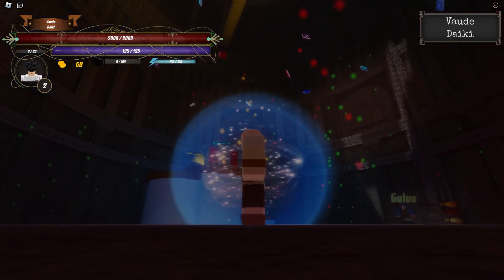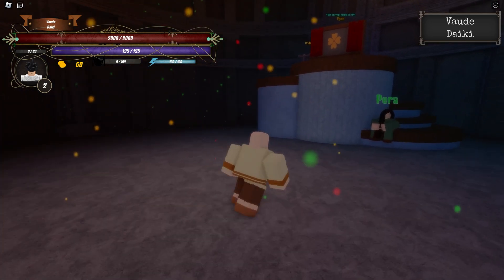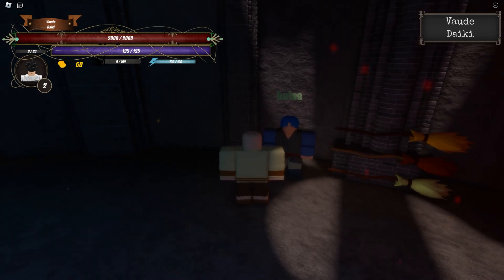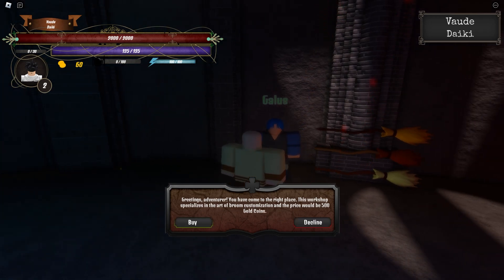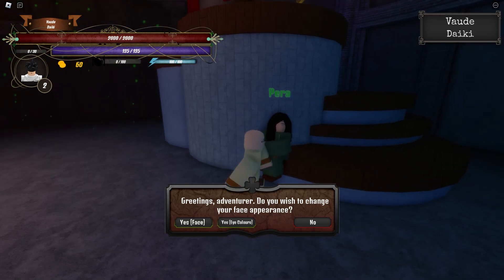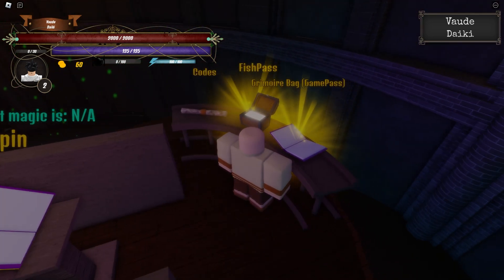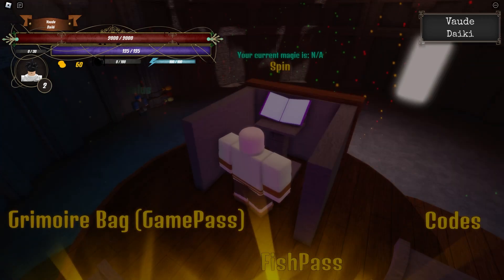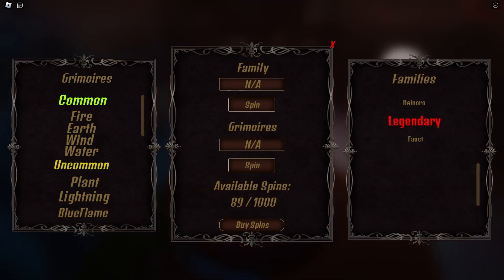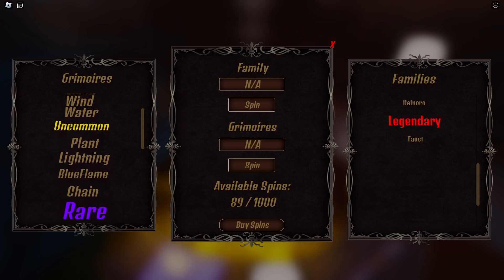I ended up getting teleported to the grimoire tower. There's Gallus here — he specializes in broom customization and wants 500 gold, which I definitely don't have. You can change your face but that costs Robux. Over here is where you enter codes — I enter one and get 25 spins just like that. My current magic is N/A, so we've already got the spins ready to go.